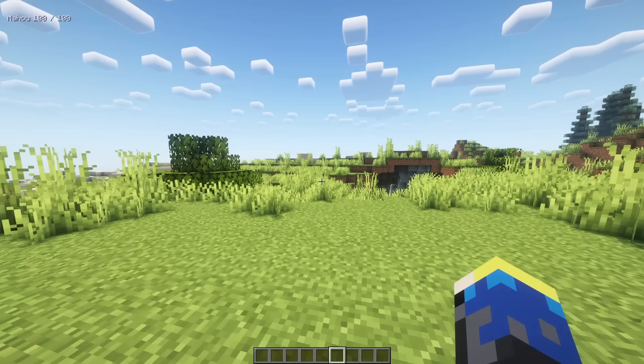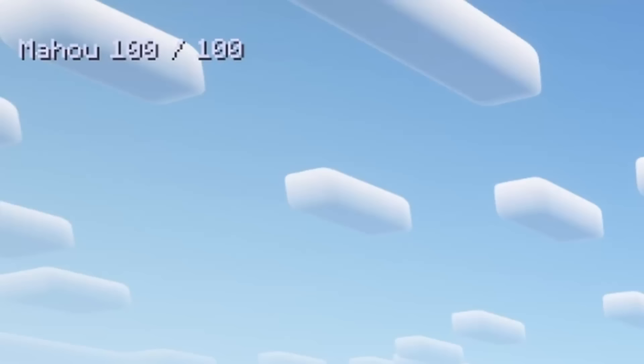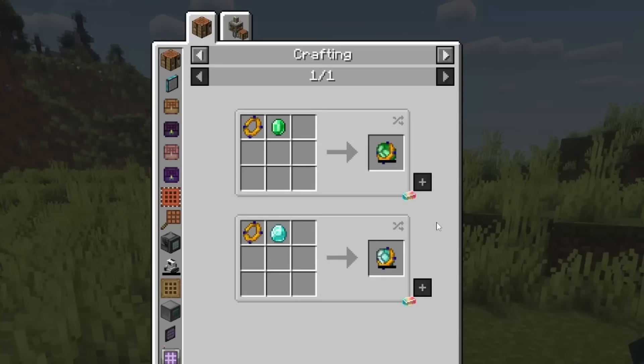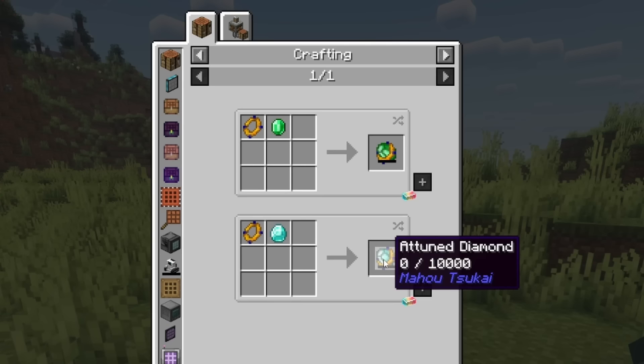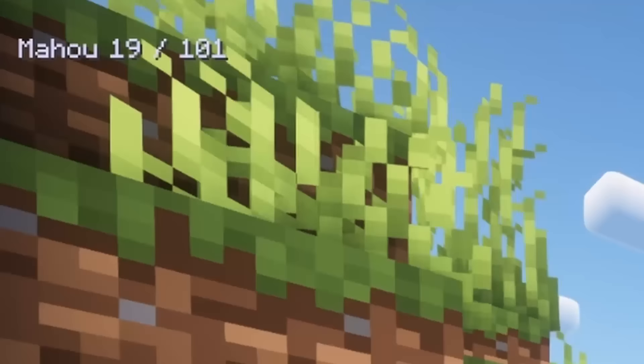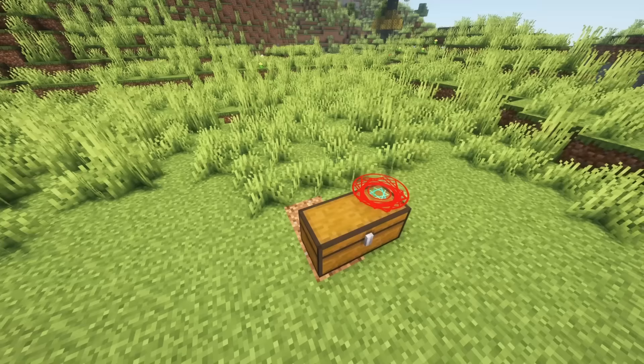Lastly, we are going to need mana. At the start, you will only have a maximum cap of 100 mana. This cap increases by 1 every time you use up 100 mana. The maximum cap can also be indirectly increased through attuned emeralds and diamonds, which can store 5,000 and 10,000 mana respectively. When you use up your mana, it passively refills. However, this can also be sped up through different spells and mana generators.